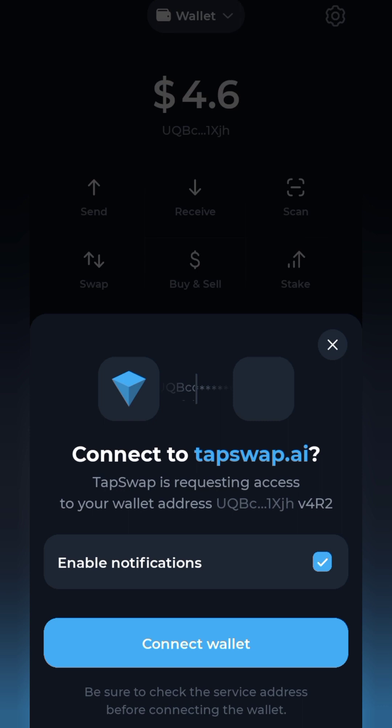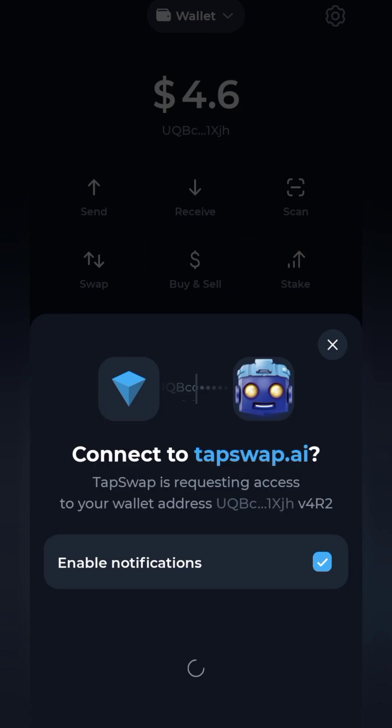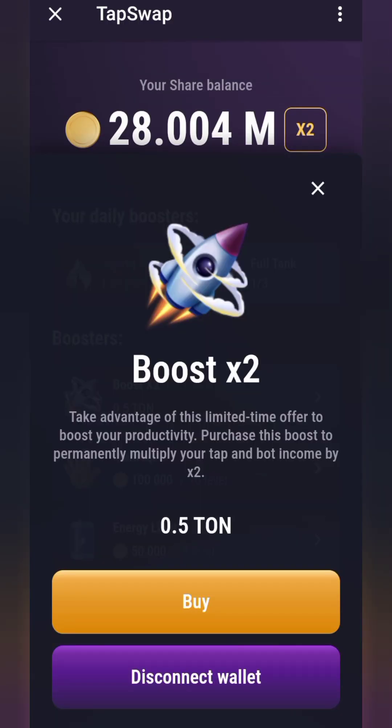I want to see 'connect to TapSwap.' I'm going to tap on the connect wallet button and authorize it. You want to see a 'done' button. It has been connected successfully, so now I'm going to proceed with the double boost.